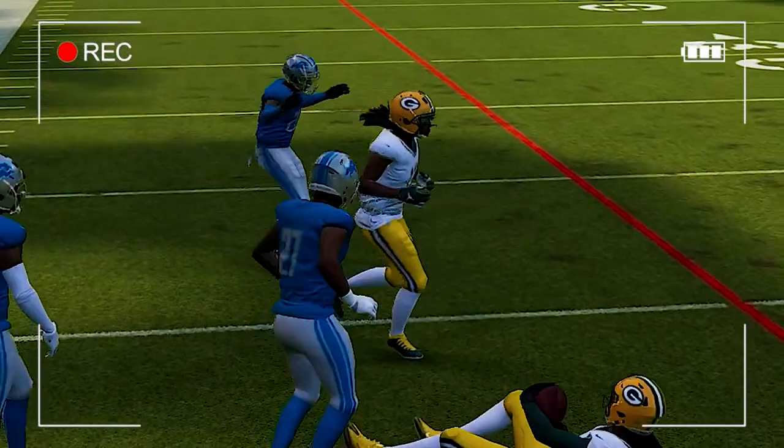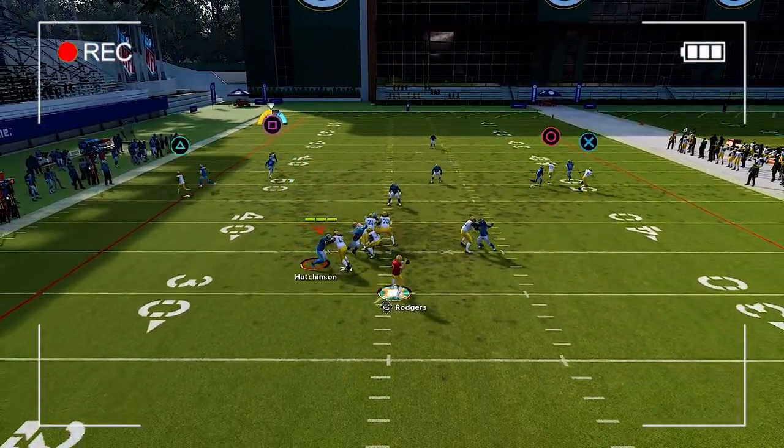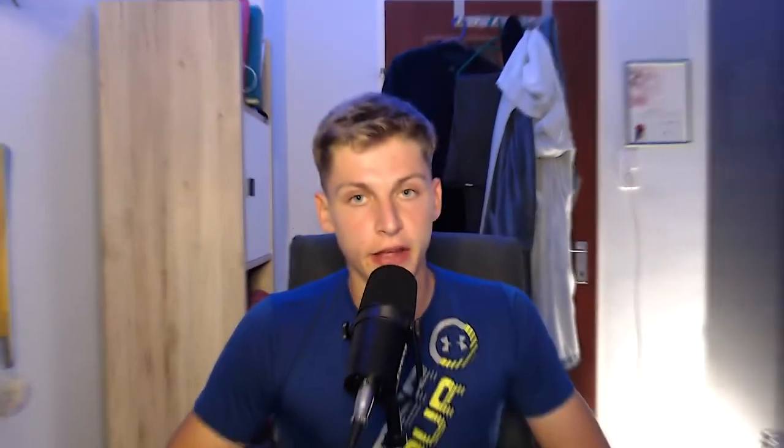Just make sure your opponent doesn't catch on to what you're doing. The third play you don't want to miss is slot outs. You have two unbumpable holes on the field that will get open if you have more than 90 deep route running in All-Pro, or more than 86 deep route running in All-Madden. You can combine that with zigs on the inside receiver and the tight end, and you'll have an amazing play.